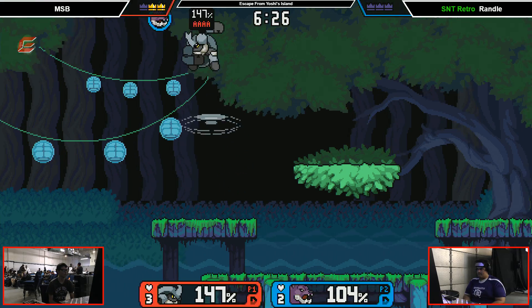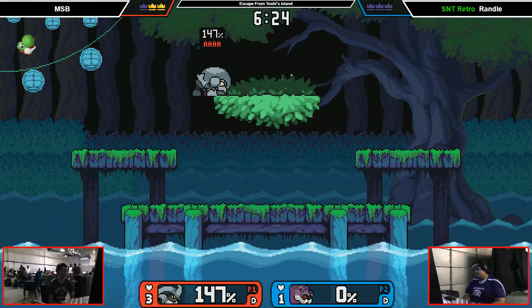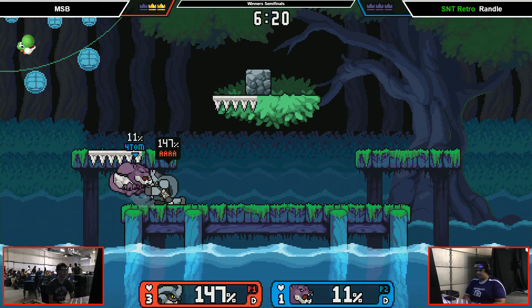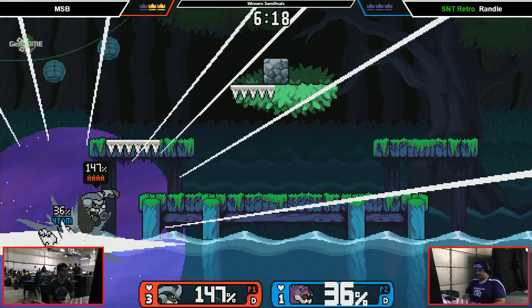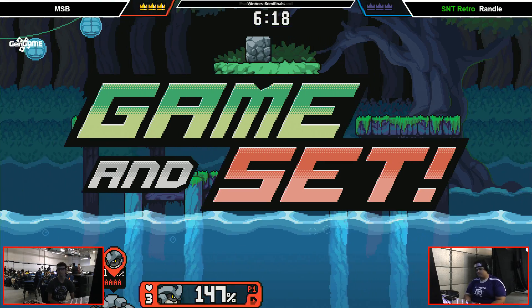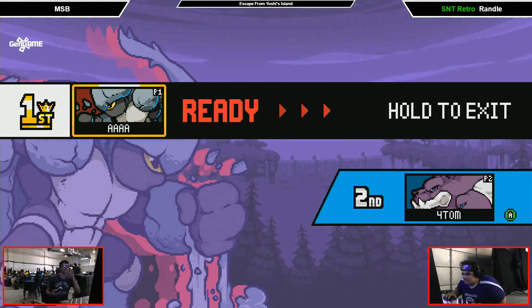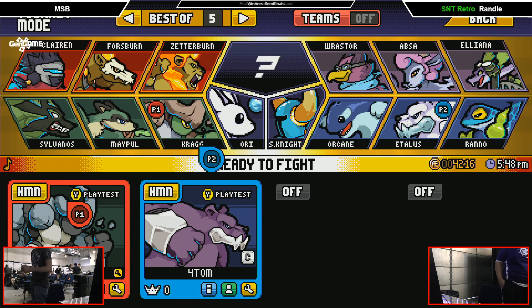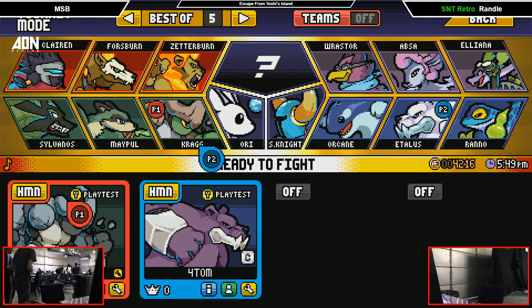This is looking really rough. MSB has got this edgeguard very well. MSB's going to seal this out very convincingly. Oh my God. Okay, I need to clip that. Randall died. He died. We joked about it being very quick, but Randall died. Can I get an F in the chat for Randall? Bye-bye.